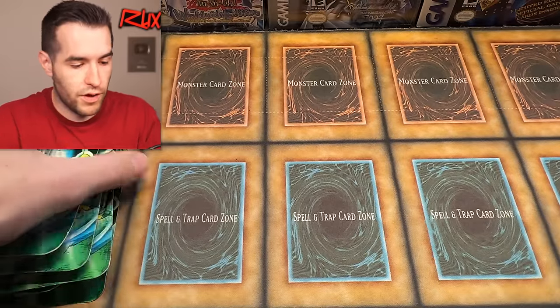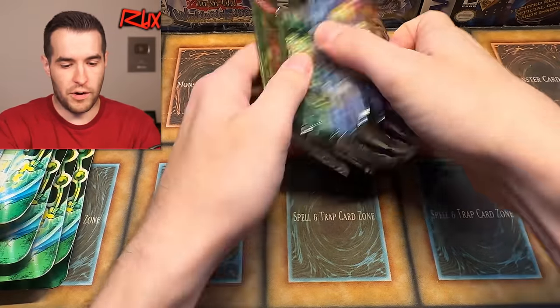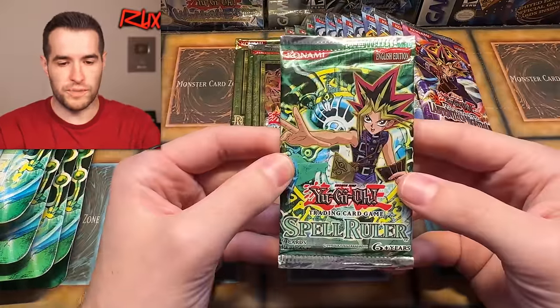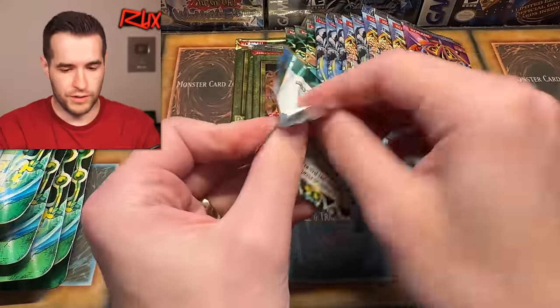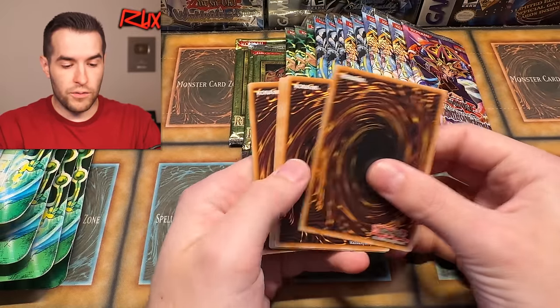We're going to open the blisters a few at a time — let's not do them all at once. Let's start off with Spell Ruler because it's the newest pack. The rest of them are pretty old at this point — they're almost 20 years old if they aren't already.